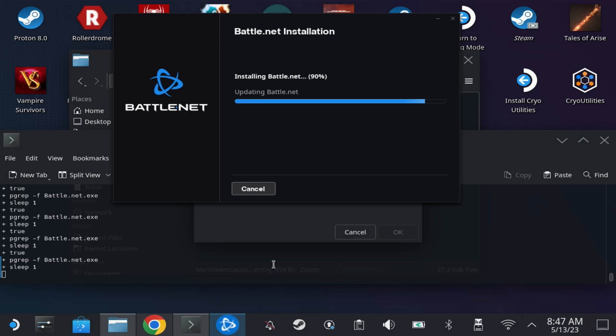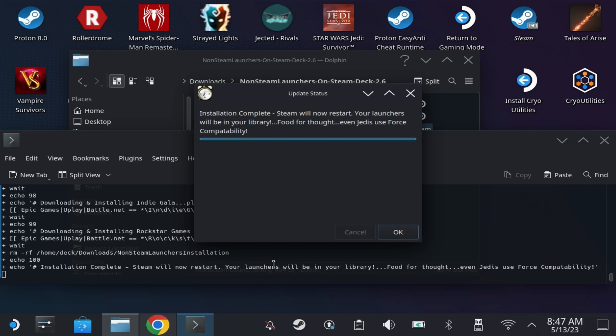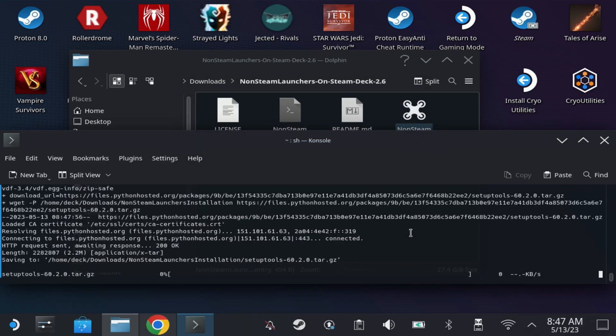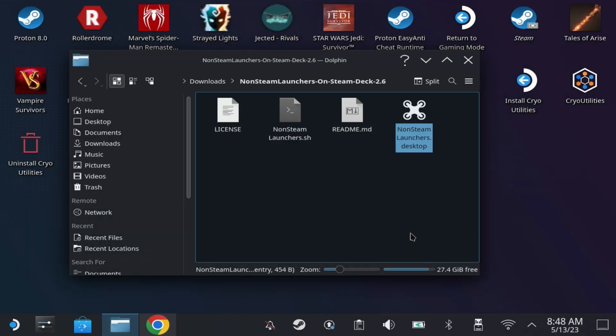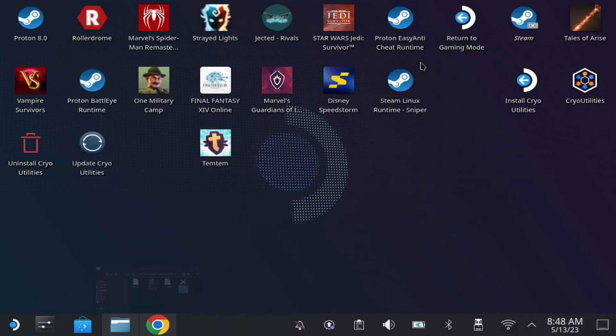Let the process run through until you get to the Jedi question. Once you get to that section, it's going to restart Steam for you. Contemplate your Jedi question, hit OK, and wait for Steam to restart. Due to the branch I'm on and having fiddled with Steam Link previously, my Steam relaunches into big picture mode, but yours should open up normally.